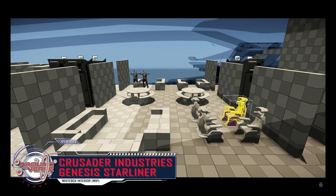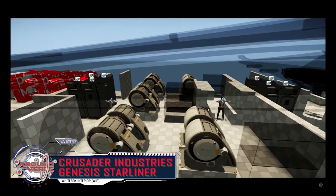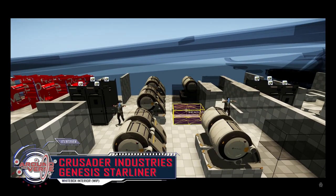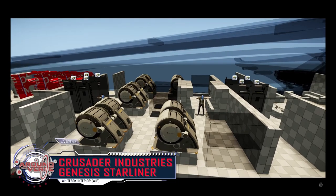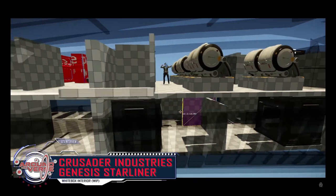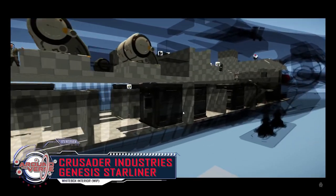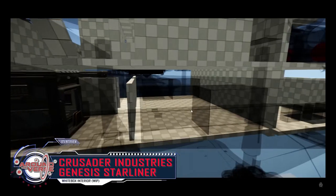Quantum stats are unknown, but given its role I'd guess it can travel one jump point or to one end of the system and back without refueling, with slightly above-average speed depending on the variant — though the variants aren't technically announced yet. Claim time is also unknown, but for a large ship I'd expect about 30 minutes regular claim, 10 minutes expedited, and around 40,000 aUEC for the expedited claim fee.